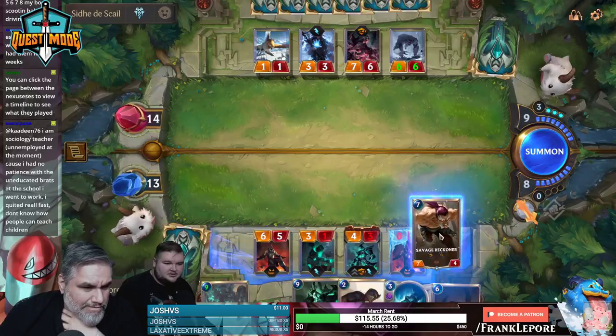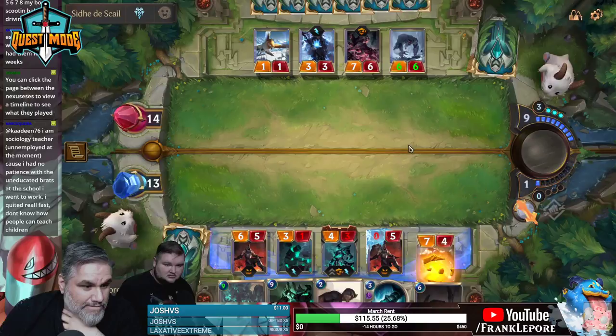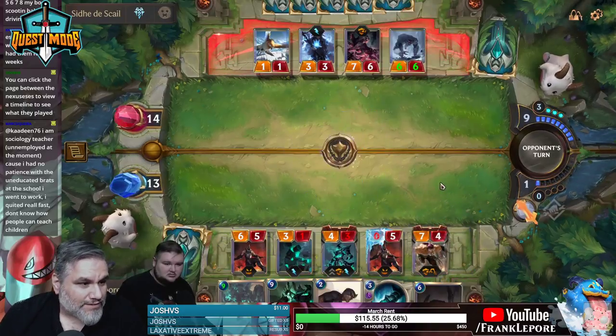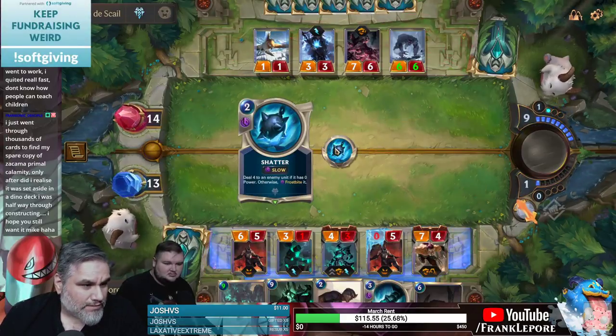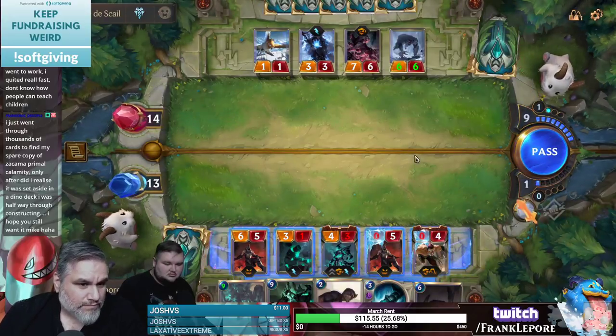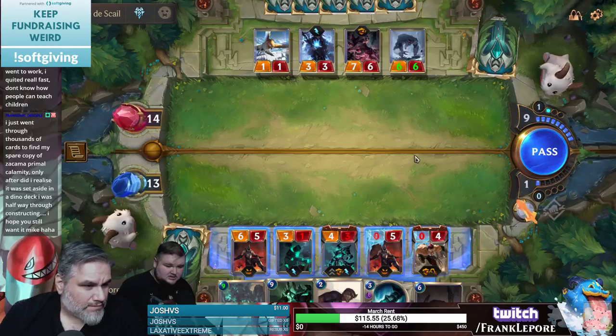I would play that guy so you can just force him to trade with the seven-six, so you get the guy out of the way. They have six cards in hand too. I think we'd kill it. Deal four damage if he has zero power, otherwise Frostbite it. Sure. It's really frustrating — it's not good.